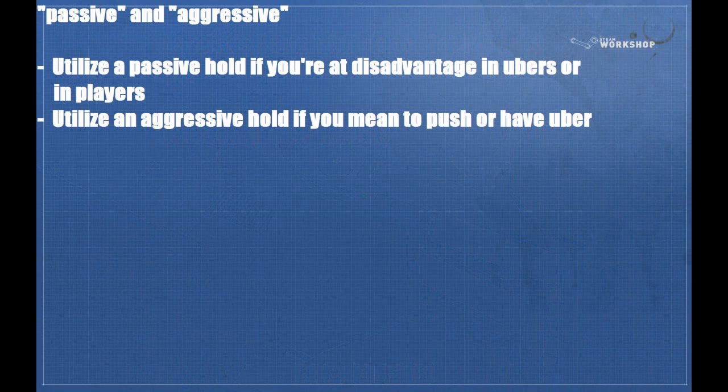When you're defending things in TF2, you need to think of things as belonging to two categories. There are situations where you need to hold passively, and those are when you're at disadvantage in ubers or in players. Your goal with a passive hold is to just get out alive — contest a little bit, maybe pop their uber if they've got it and you don't, get a single kill, or just delay them for the clock. Make sure that you only lose one point instead of a whole bunch in rapid succession.